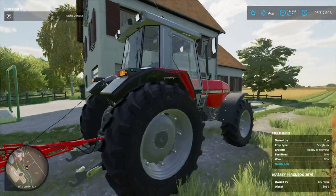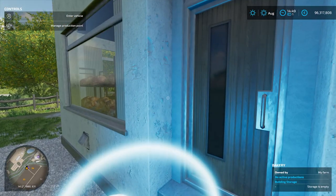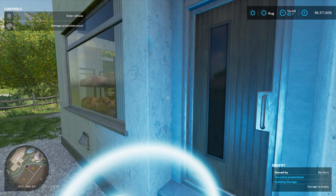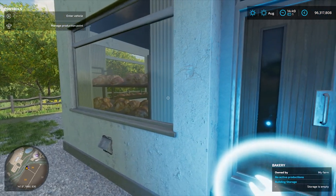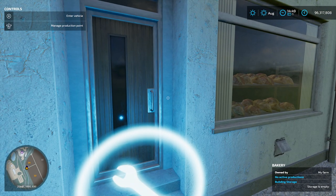It's Thirsty Thursday, so I hope you have worked up a thirst for some more Farming Simulator 22 news. Today we have more information about production — specifically we learned that there are 13 placeable production facilities included in the base game of Farming Simulator 22, with at least 21 output products as well.